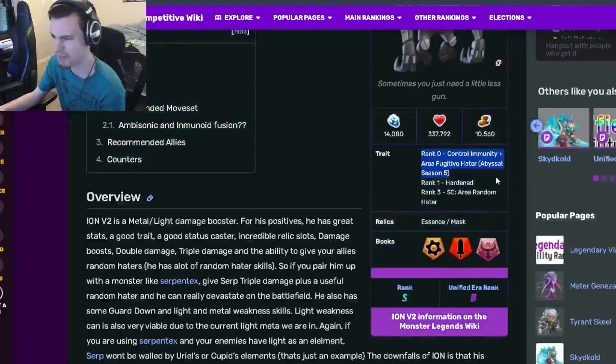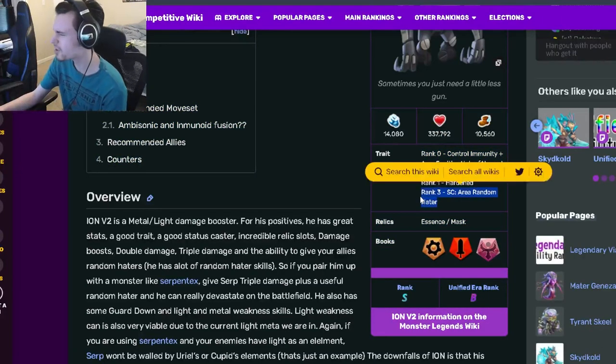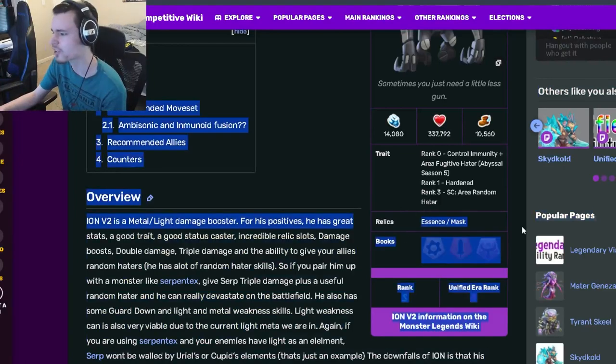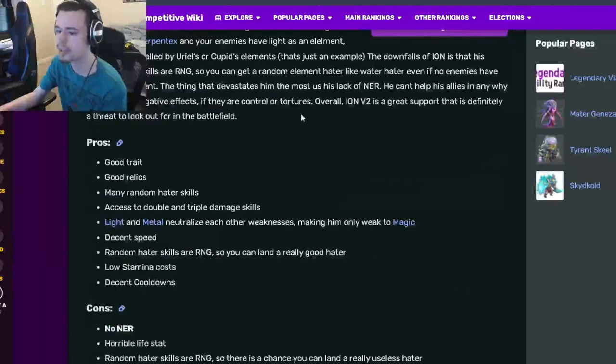Ion V2 is a support and his traits are Control Immunity, which is very good, he also has Hardened, and he has Area Random Hater, which can be good if you get something good — it's kind of just luck-based though. His relics are Essence and Mask, which are actually amazing relics.